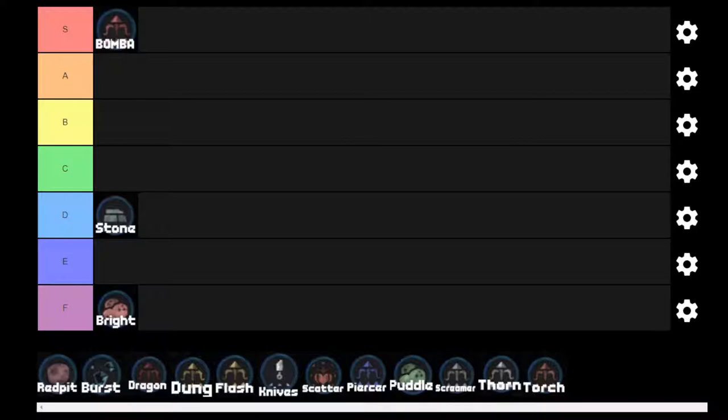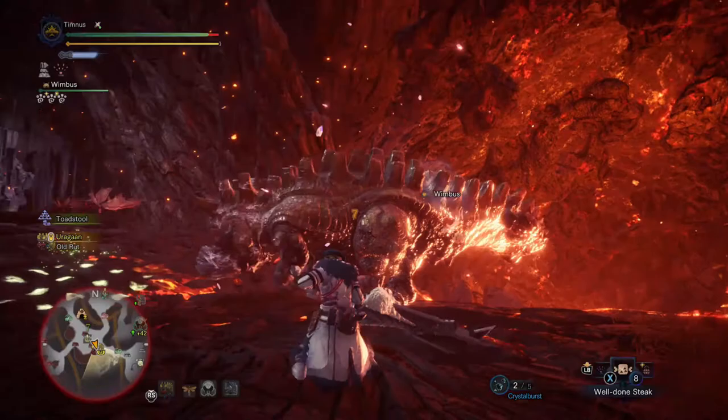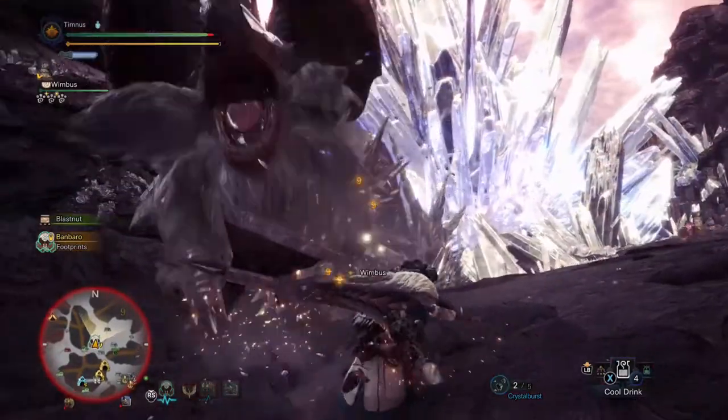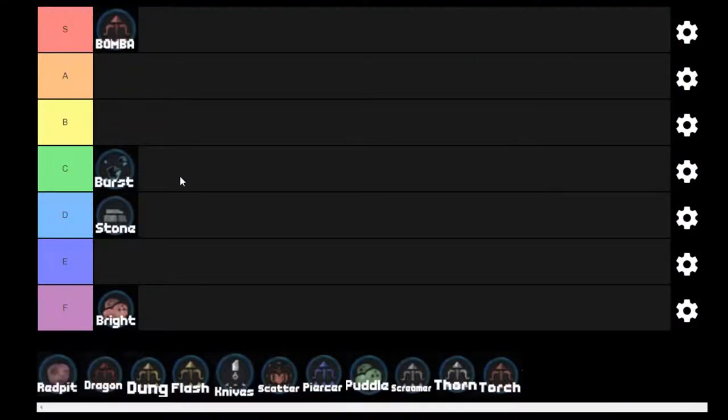Crystal Burst — they're good at doing what they're supposed to. They're an auto flinch ammo, and an auto flinch ammo is very helpful. You don't get a lot of them, and they proc blast, but I've never seen that happen before. So yeah, C tier.